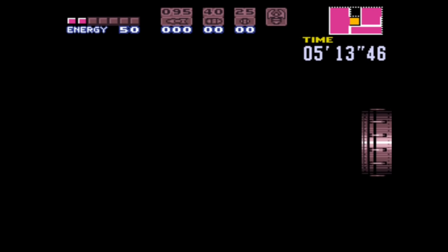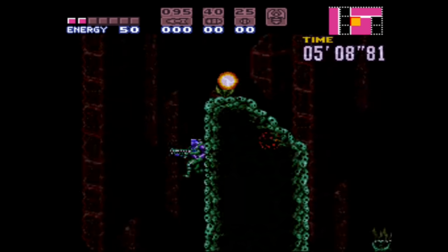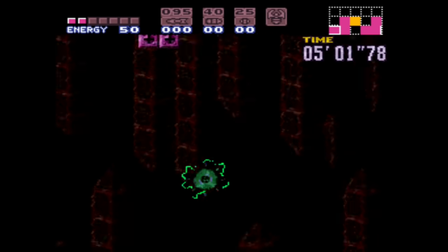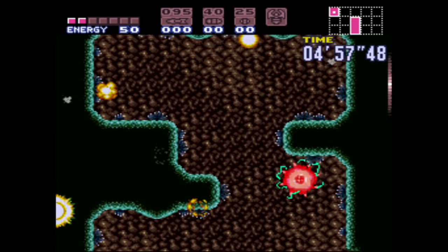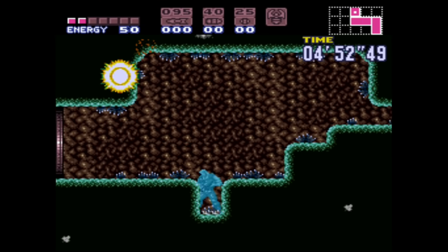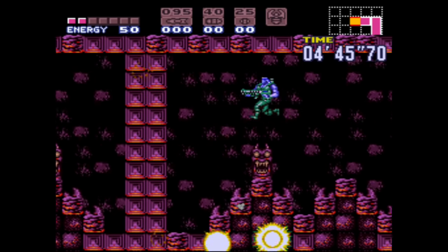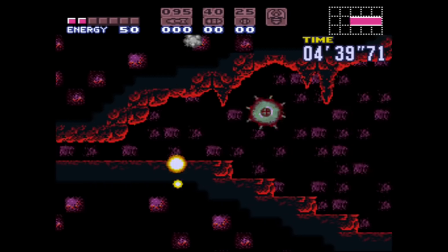Yeah, this way will work. I'm trying to think because there's still that other door in Green Brinstar that leads to Red Brinstar normally — I think that just loops in on itself. This exit does not lead to Red Brinstar; this leads to Upper Norfair, I think. Yes, this exit. So now we gotta get to the elevator of Upper Norfair and I think go to the left exit, which leads to Blue Brinstar and gives you access to the ship.